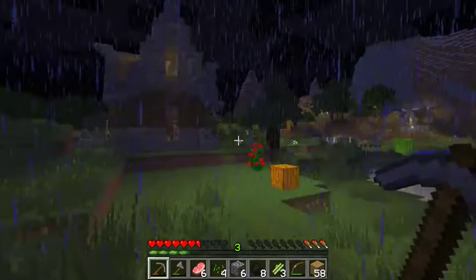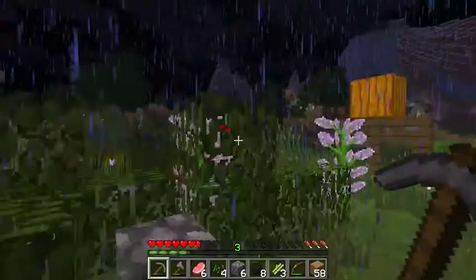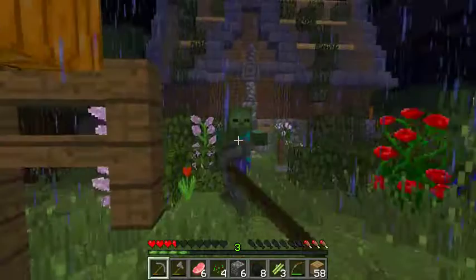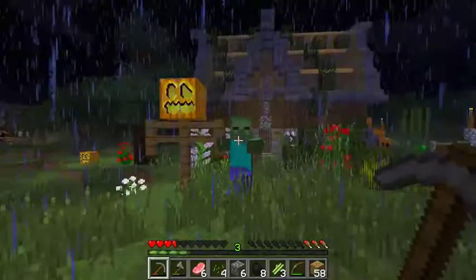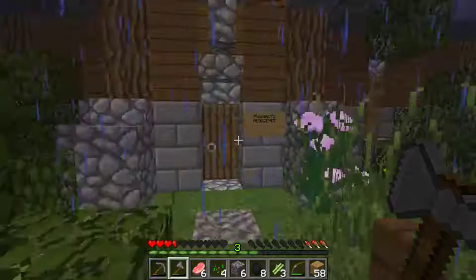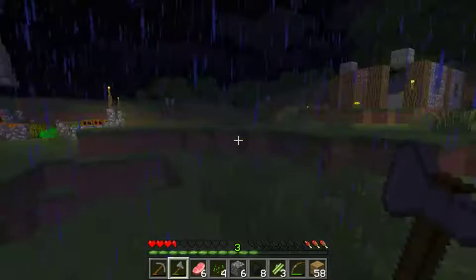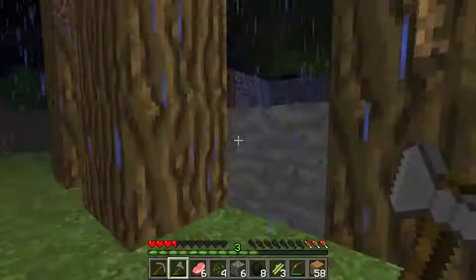Over there is Oblox's house. Sorry for that pause — I'm getting attacked by a zombie. And this is the classic's house. I haven't been in spawn for a while, so all of this is kind of new to me. I don't know whose house that is, but there are even more houses right there. I'm just not going to show them all or else it's going to take forever. I love this house — Jake, it's amazing. Good job, guys.